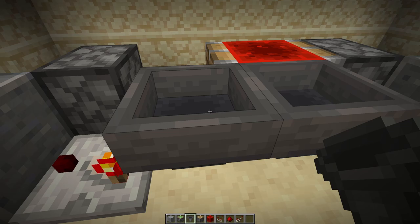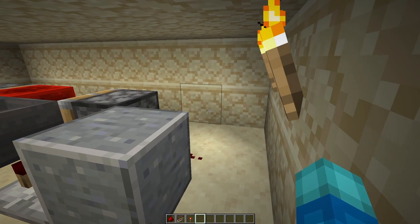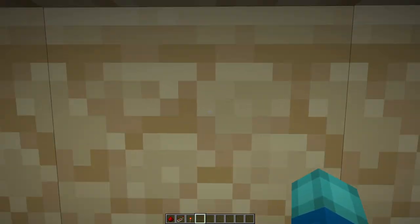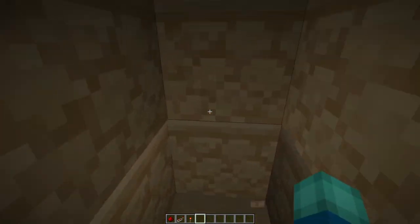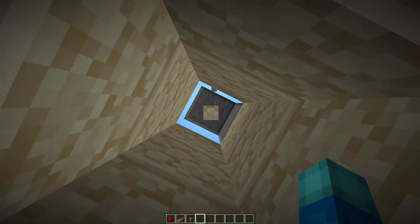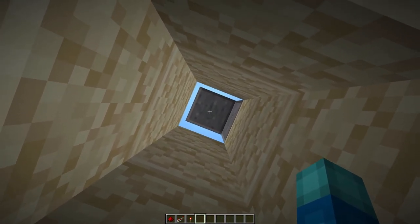Once the hopper clock has reset itself, come behind it. Find the gap between the regular piston and the redstone block and dig out four blocks, then take a left turn and dig out a further five. Come to the end of the tunnel and dig up to the surface — if done correctly, you should see that secondary pillar that we made earlier. Come back out of the tunnel and lead a trail of redstone from this block inside the tunnel to the surface point.